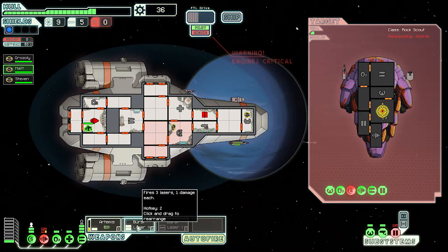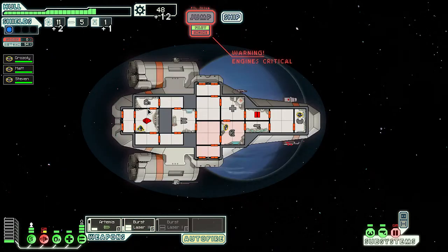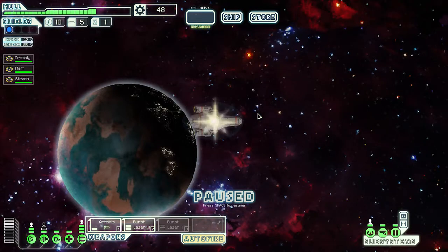Let's really screw these guys up right now. Boom - that should do it! Sweet victory! We came in with shields already damaged and still won. The shields are back online fully. Why is that area still pink? My door control is damaged so I can't repair. Let's put Grosley there to repair it, Steven back to the shield bay, Matt back to the weapons bay. Okay, fully online - let's make our jump. That's the store!